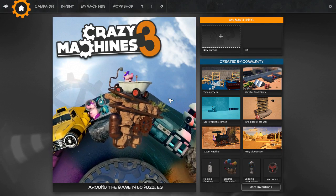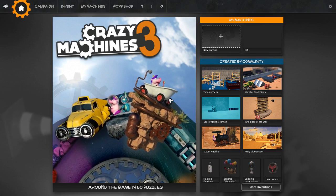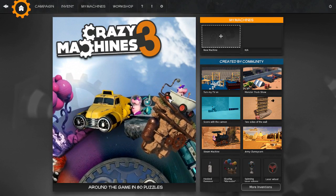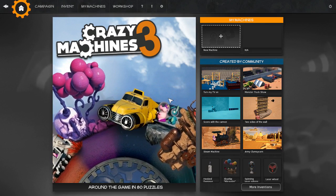Greetings, I'm CaffeineRage, and welcome back to the Sunday Sampler. This week we're taking a look at Crazy Machines 3, a Rube Goldberg puzzle game by Fox Software — and yes, I think I'm pronouncing that correctly — published by Daedric Entertainment.